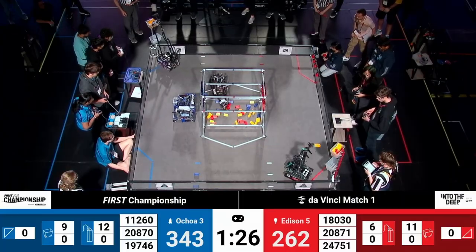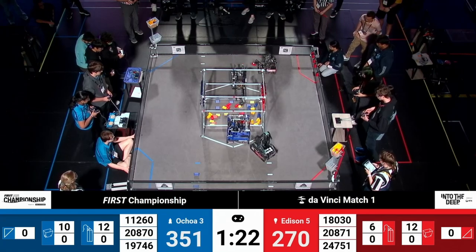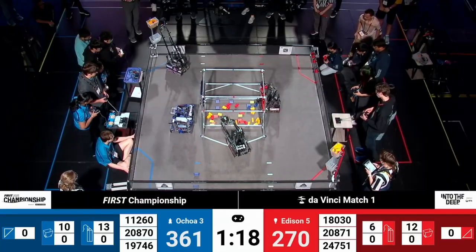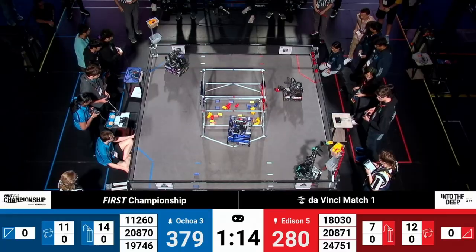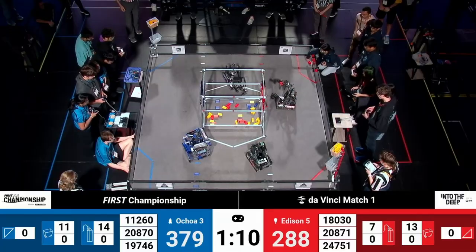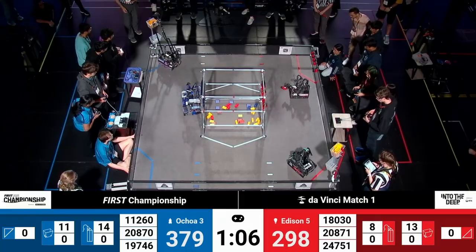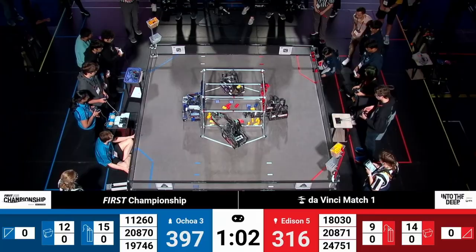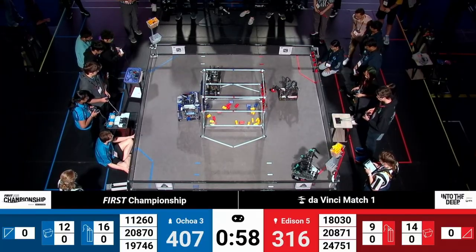Meanwhile, their partner — that's 20871 Eureka — heading back over towards the observation stone, stowing another sample, and now scoring another specimen, pushing some to the side to make room for more. Red Alliance trying to catch up here as Team 20870 Team Matrix puts up another yellow sample into the high basket, while Upper Creek Robotics puts another and another specimen up on the Blue Alliance chamber.